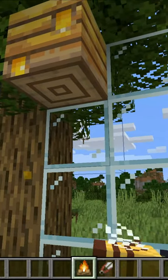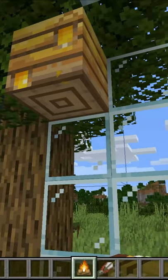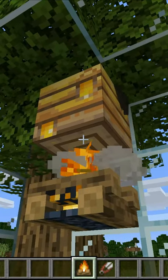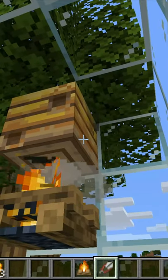Once the beehive is overflowing with honey, you'll want to put a campfire or soul campfire directly underneath the bees nest. If you put it down here, it's not going to work. Place it here — the smoke will calm down the bees, and then you can use your shears to get your honeycomb.